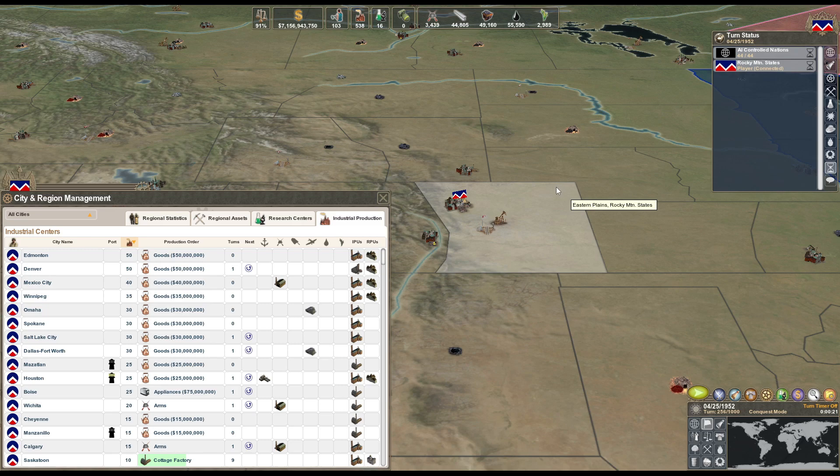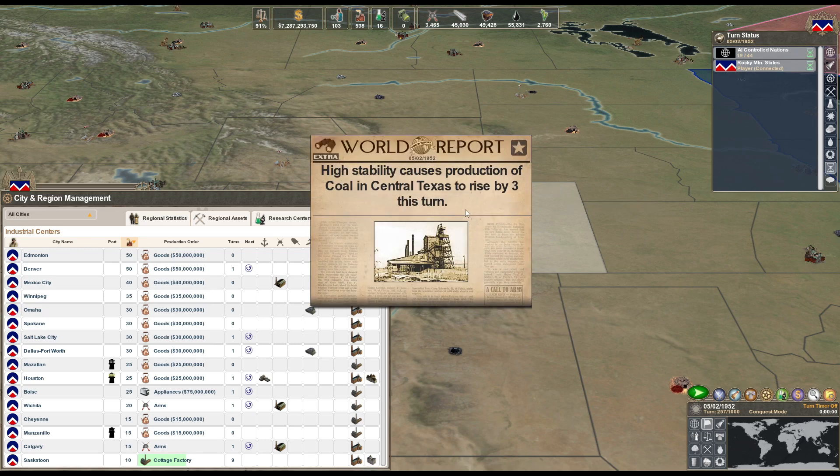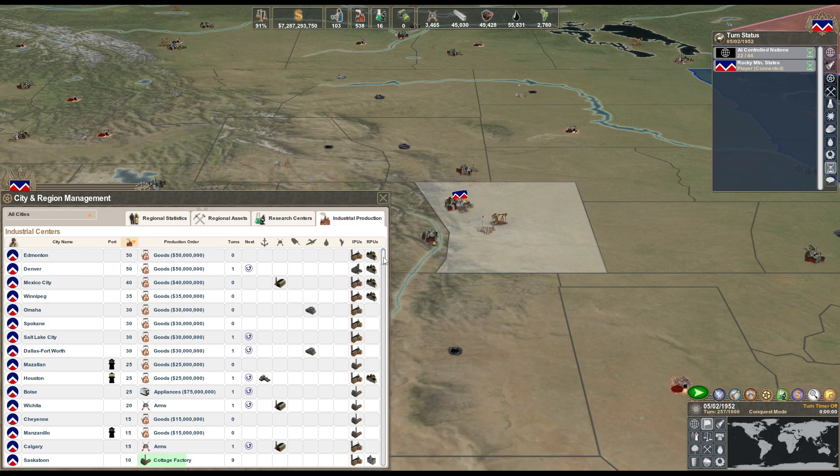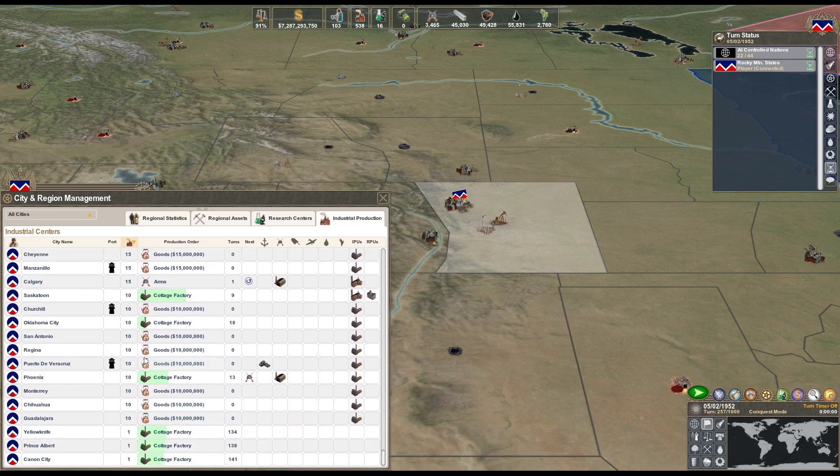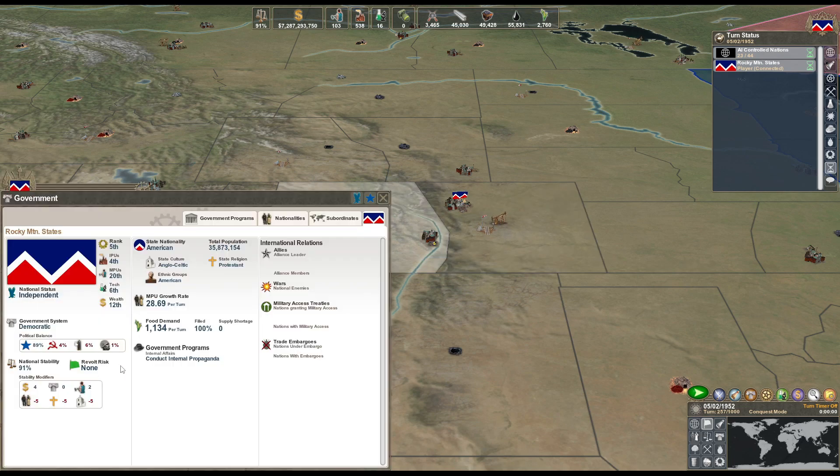I don't think there is a proper way to use militia in this game - it's so weak, unbelievably weak. So I remove that. Change of plans - we are sixth for tech. Negative five, negative five, negative five. Yikes.